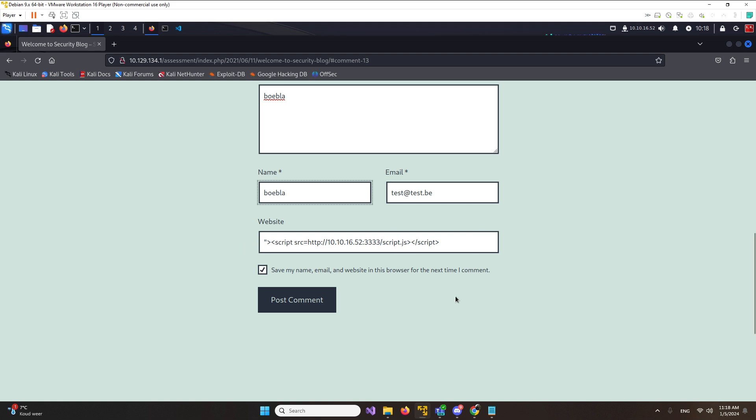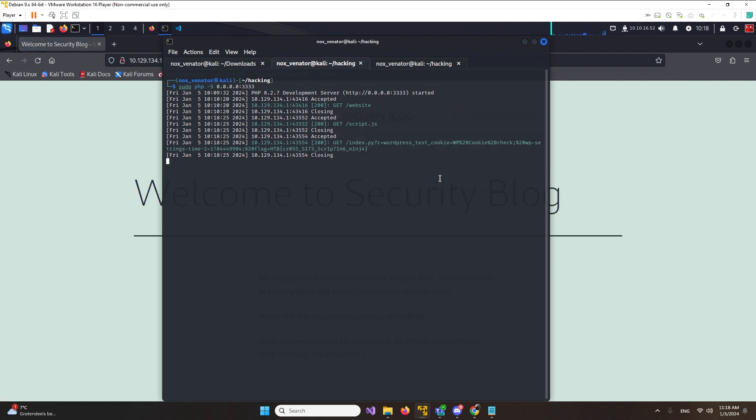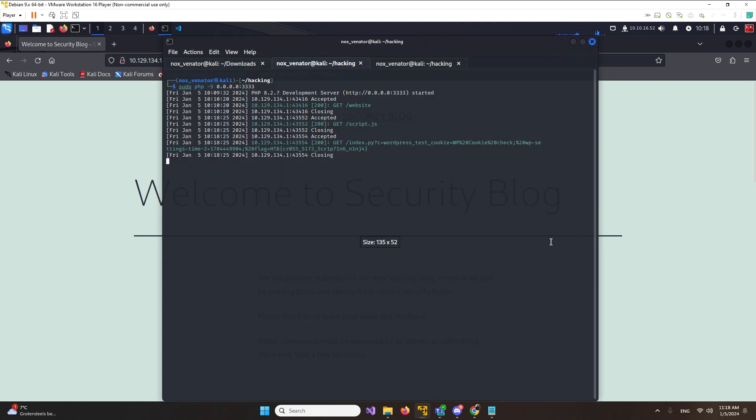Let's change the name to 'bubbla' and post the script. Let's try this out and see if it works. Nice - so what you see here is it works! We exploited the script, it's going to get the script and resend through index.py, and it's going to send us all the cookies it has. As you can see here, we found the flag from this room's cookie.